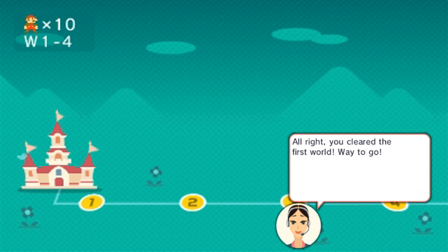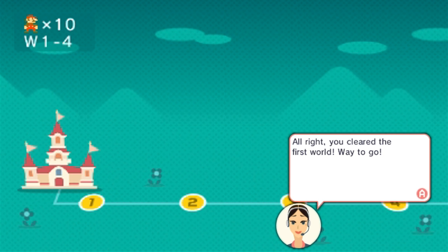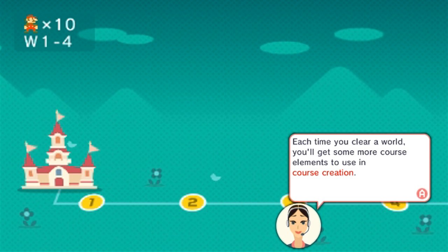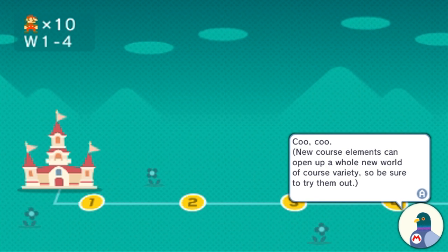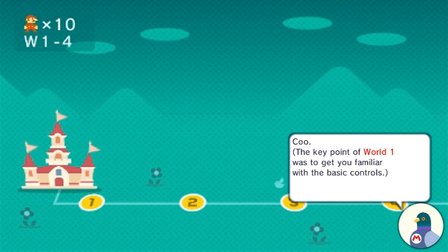So, we cleared... Oh, there's stuff on the bottom screen. Again, hopefully, I can configure that to pop it up on the actual screen, because I don't want to have two screens on this one. All right, you cleared the first world. Way to go. As a reward, you've been granted permission to use the bridge and Lakitu course elements. Also, yes, if you missed the last episode, basically, the course maker in this game — you earn the course elements by taking on the Super Mario Challenge. It's pretty neat. Each time you clear a world, you will get more course elements to use in course creation.